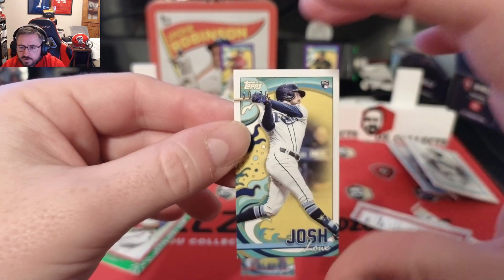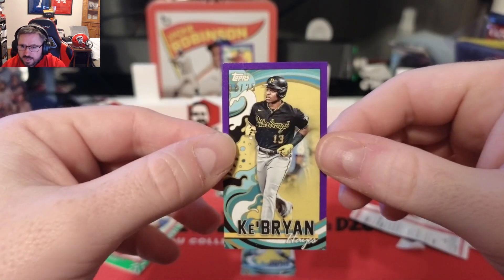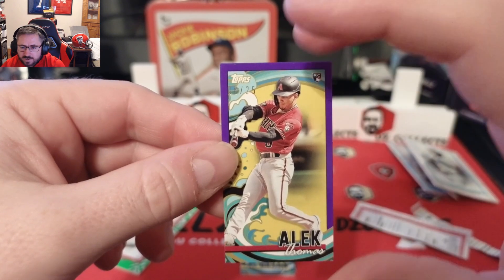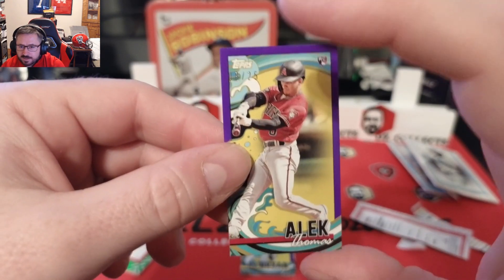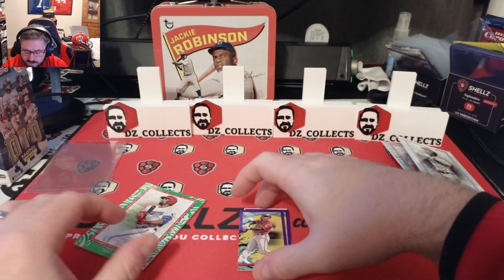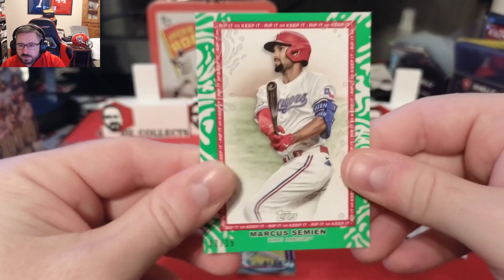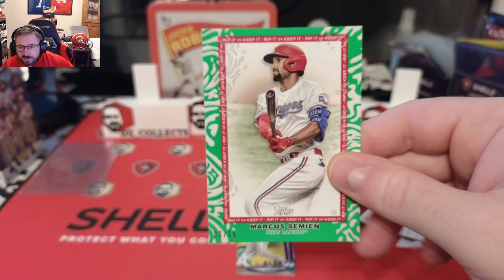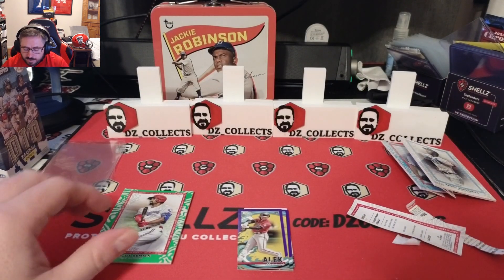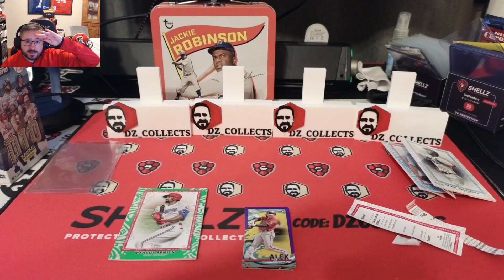A rookie purple-bordered Ke'Bryan Hayes, 8 of 25, and also 8 of 25 purple border mini rookie of Alec Thomas, who just had a great playoffs for the Diamondbacks — really excited about that card. If you like the video, hit a thumbs up. Let me know in the comments what you would have done — would you have ripped the Semien or kept it? Let me know what your favorite card was. Thank you so much for watching, I really do appreciate it, and until next time, take it easy.